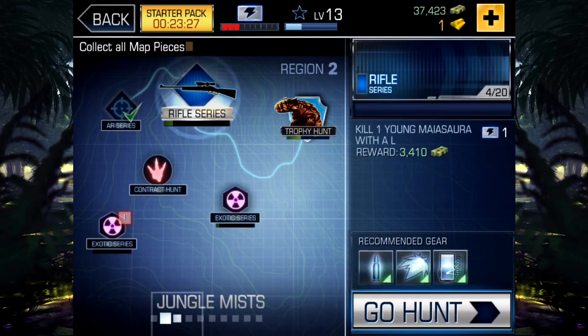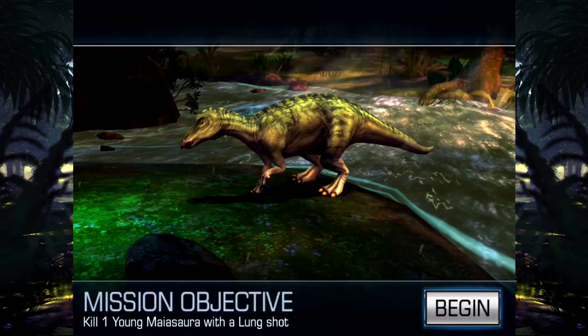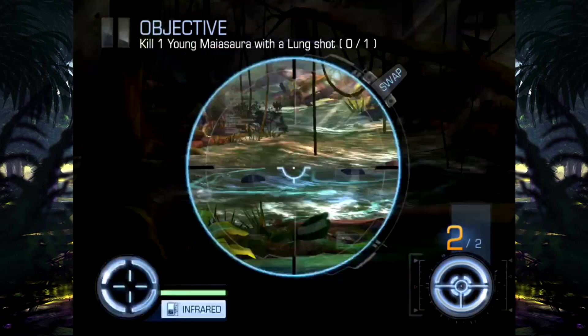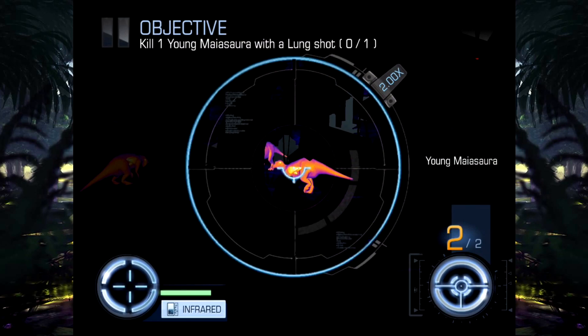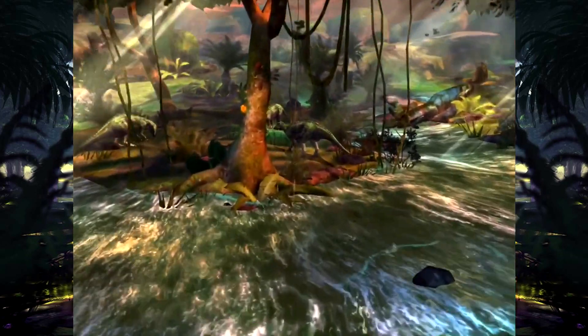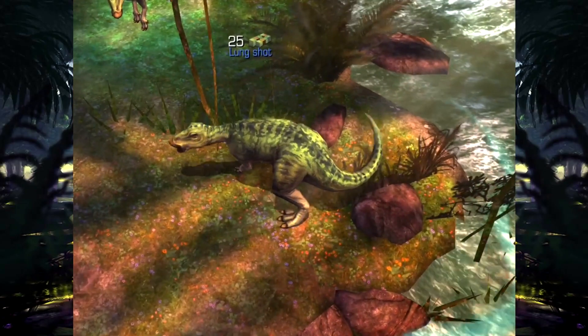Our energy's looking low but we'll get to do a couple more. Maybe do the trophy hunt at the end. It's a Mayosaurus with a lung shot — should be easy enough. Let's shoot it. Straight in the lung. There you go, slow motion — nice shot. And it's down.